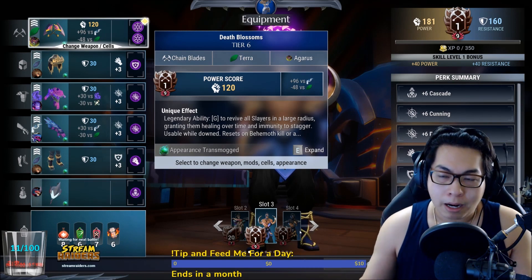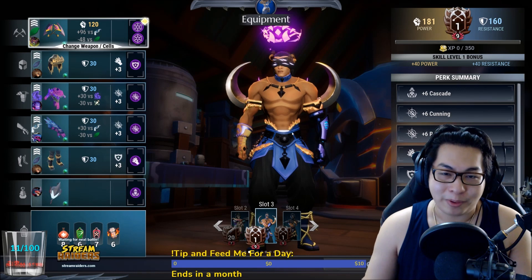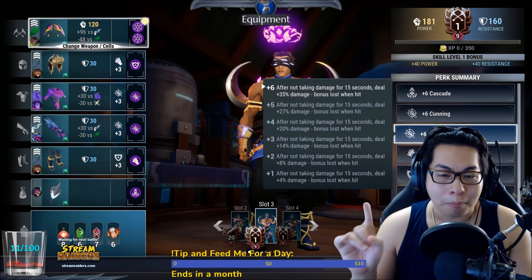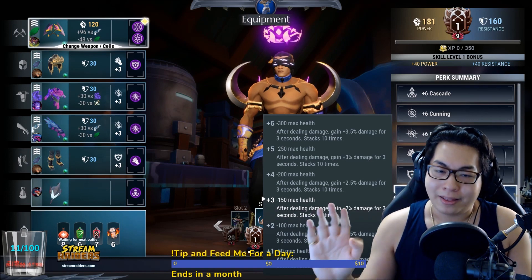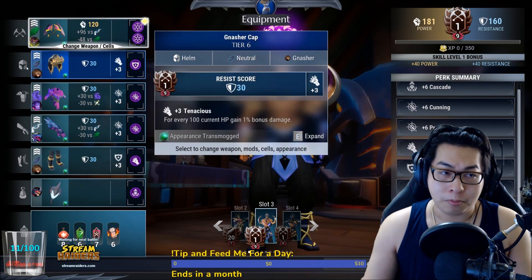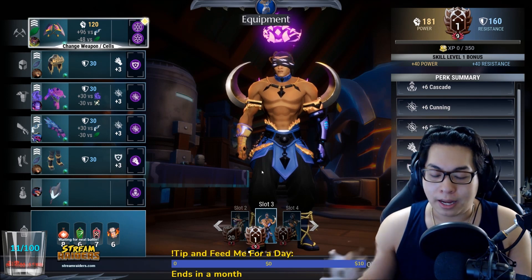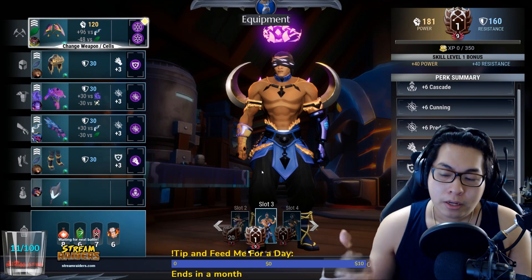I prefer plus-six Predator because with my version of the build you should try to take minimal hits. The general build can take a hit; my build — which I call the Demon Hunter, Illidan Stormrage style from World of Warcraft — you must preserve yourself as much as possible. Plus-three Predator only gives 14%, the additional plus-three gives 21%, whereas Berserker at plus-three already gives 20% and the extra plus-three only adds 15%. So I trade off for Predator for overall higher base damage. The Cunning cell gives ten percent baseline crit instead of the seven percent from shields, but now you must build shields naturally and any opening hit will directly damage your hit points.